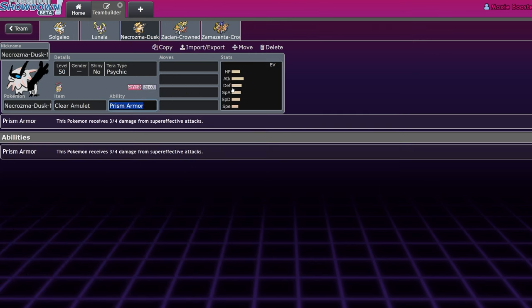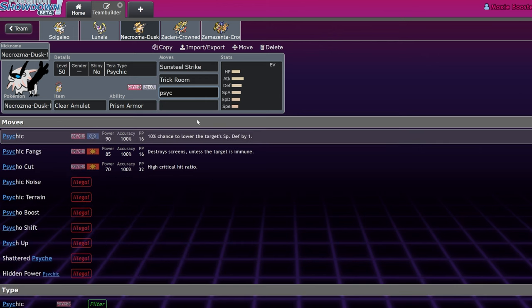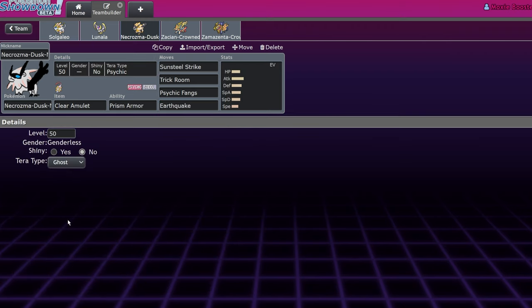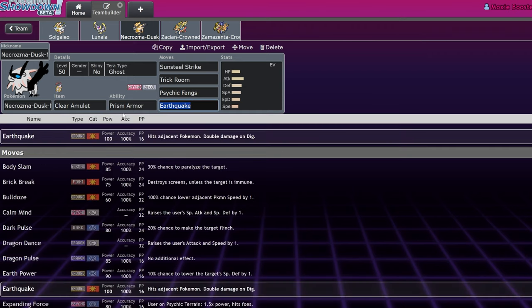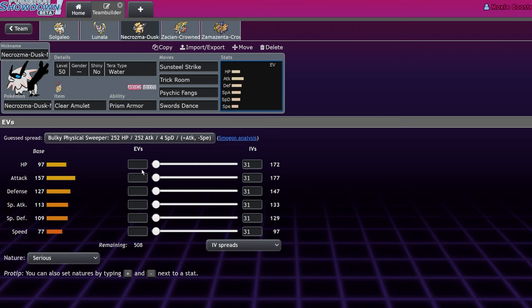Necrozma — I've been trying to build around it but can't quite make it work. It's one of my favorites though. The moveset would be Sunsteel Strike, Trick Room, Psychic Fangs, Clear Amulet with maybe Earthquake and Terra Ground. At that point I think you're coping. Solgaleo is the better version of this concept. This one has the setup with Swords Dance — the Ultra form. I think this is going to be what replaces something in the archetype. It's interesting to run with Ogerpon and Trick Room since it lets you not lose to Amoonguss.